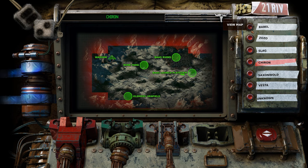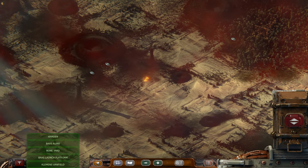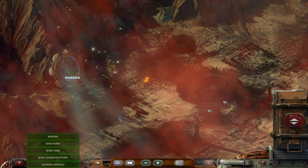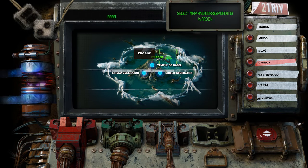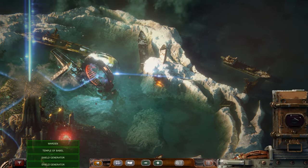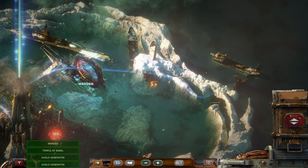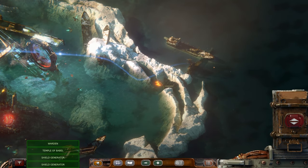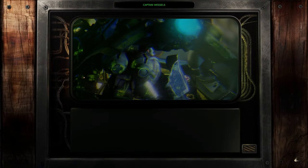Oh my god, Babel is an entire location. Remember that button that was broken? Well, I guess we repaired it. Is it going to have a bunch of sub-locations? This game keeps getting bigger and bigger. Temple of Babel — shield generator, shield generator. Whoa! This is gorgeous. Babel sat-com connected to incoming vehicle.